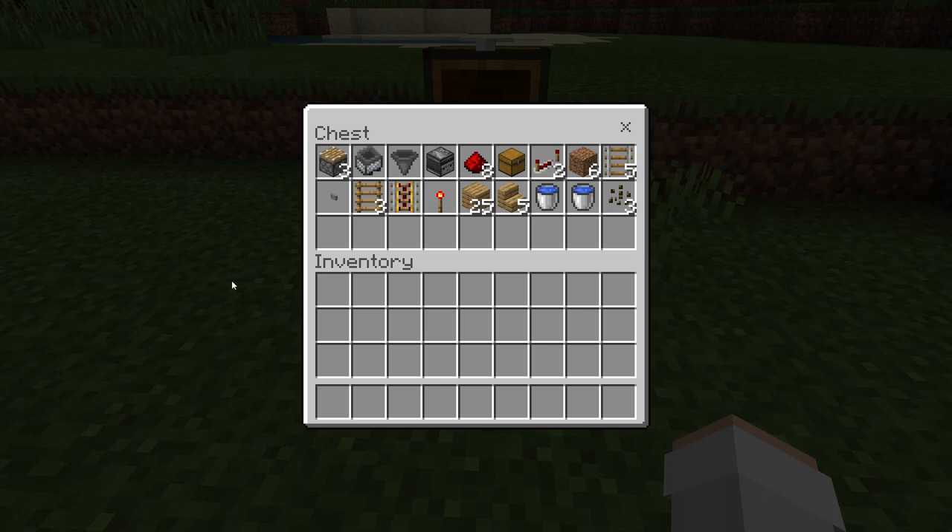For this farm, all you will need is three pistons, one minecart with a hopper, one hopper, one redstone observer, eight pieces of redstone, one chest, two redstone repeaters, six blocks of dirt, five rails, one redstone button or any button you want, three ladders, a powered rail, a redstone torch, 25 solid blocks of your choice, five stair blocks of your choice, two water buckets, and three melon seeds.